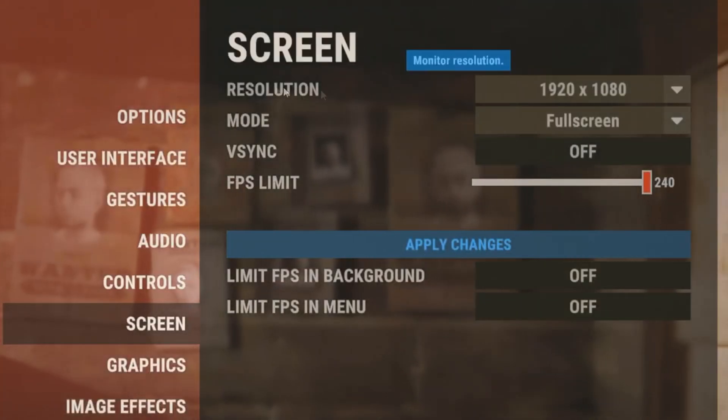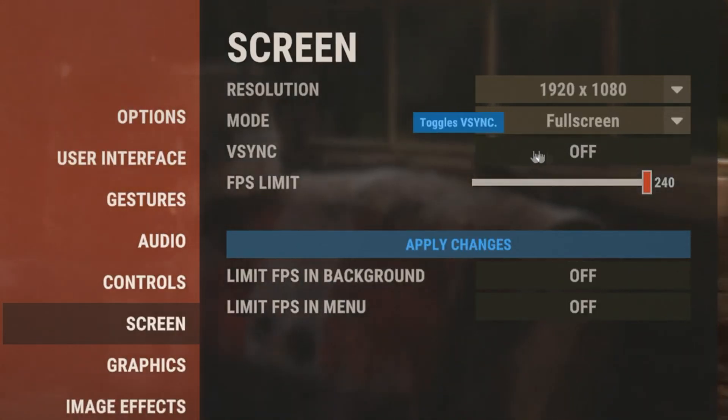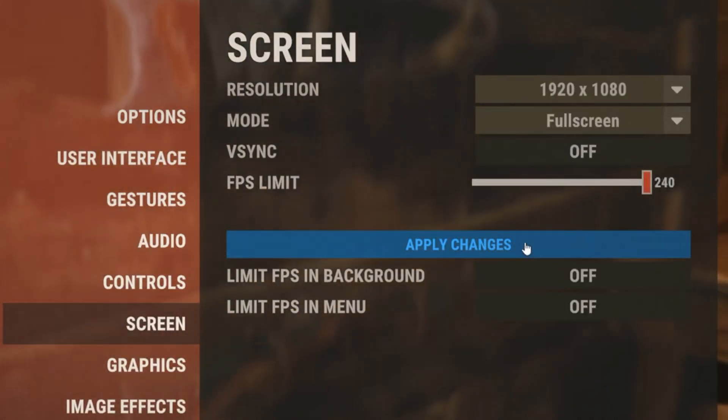In the screen settings, I'd recommend using the native resolution of your monitor as well as setting the mode to full screen. Then make sure that v-sync is turned off, and when it comes to FPS limit, set it to the hertz of your monitor.